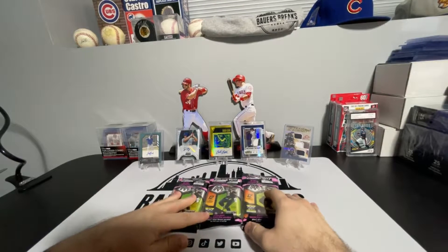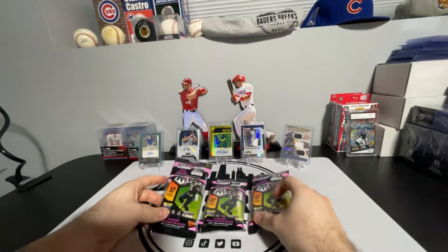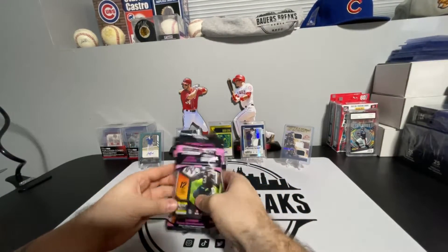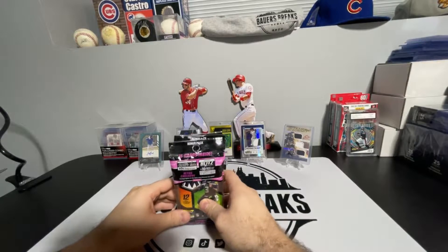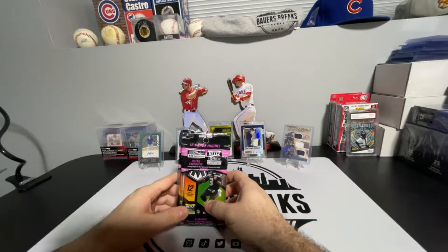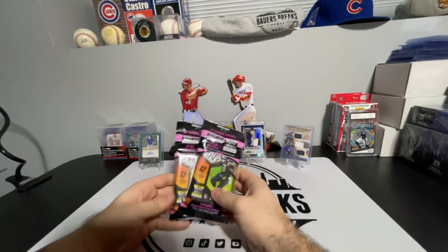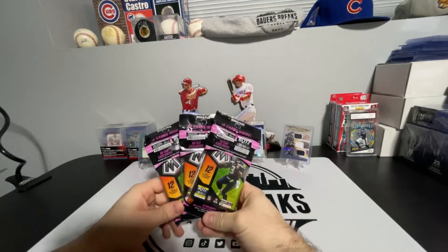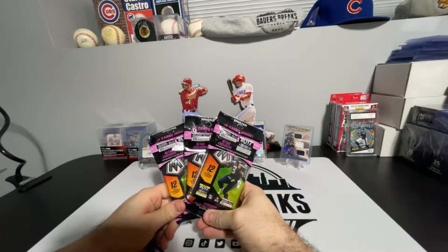What's up guys, Bauer here from Bauer's Breaks, coming with another football break. This time a short and sweet one, but we are going Genesis hunting, we are going Honeycomb hunting. We are looking for something good out of these three Zello Mosaic 2021 retails.